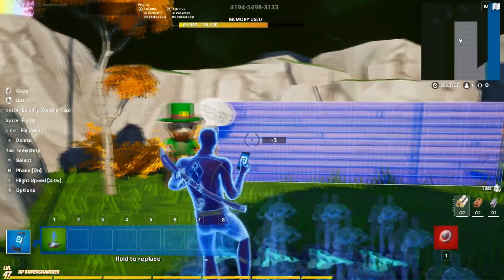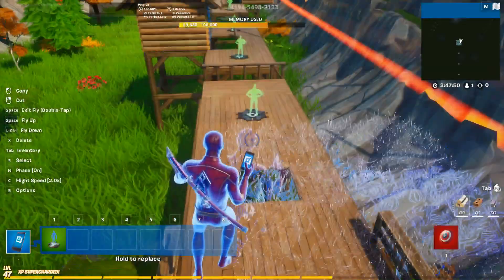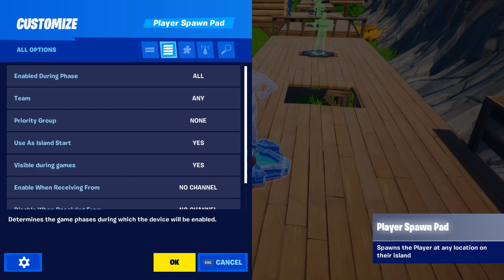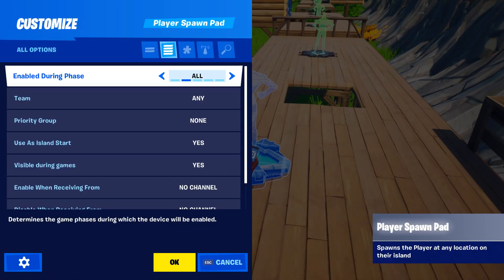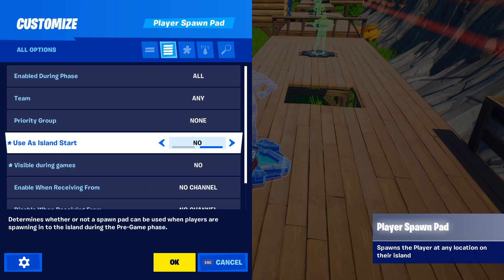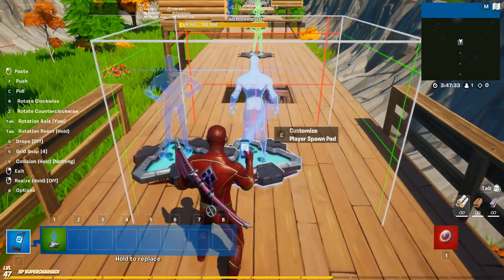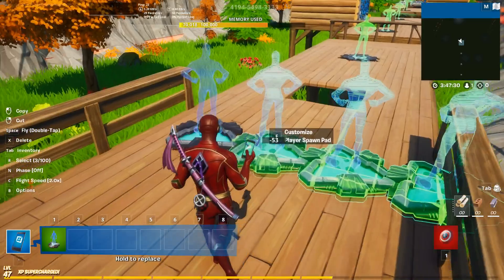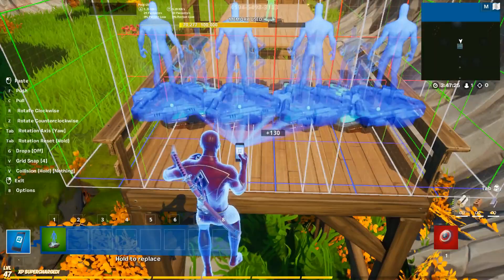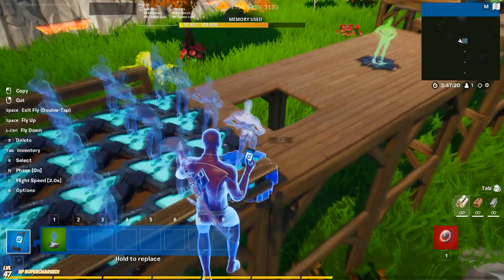Now let's go to our actual map and place the spawnpads that we'll use when the player spawns in once the game has started. Again, the advantage is that we can place them freely and don't have to worry about tile placement. For these spawnpads, set the priority group to primary — in the pregame lobby it was secondary, here it's primary. The second thing to change is 'use this island start' to no. Then place 16 spawnpads just like before.